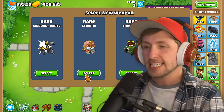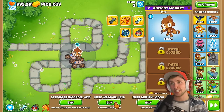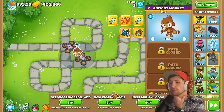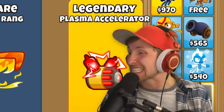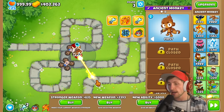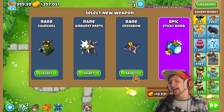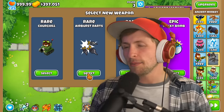I think Etienne's probably gonna be the best here with his drones, and then Moab assassin for sure is gonna be a really good one. Sticky bomb — let's get sticky bomb. New weapon, cluster. That's gonna be really good. We're actually getting some pretty good stuff right now. Legendary plasma accelerator — yeah, sign me up, that's so good. Laser blasts. Probably Etienne again — we have four drones in total. Another sticky bomb. I think I'd rather have airburst darts — going with airburst darts.